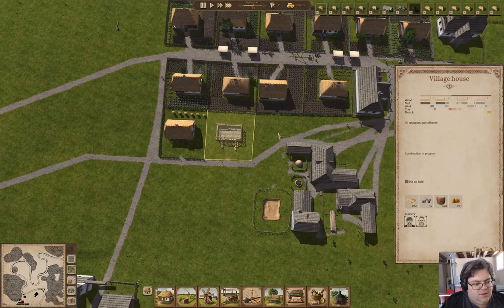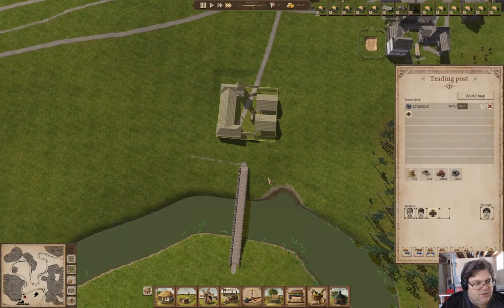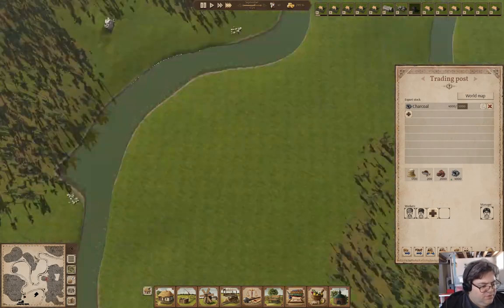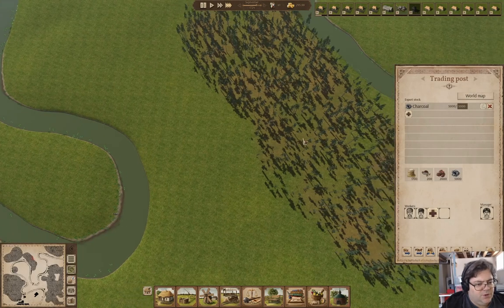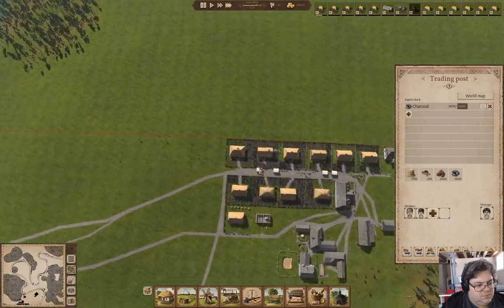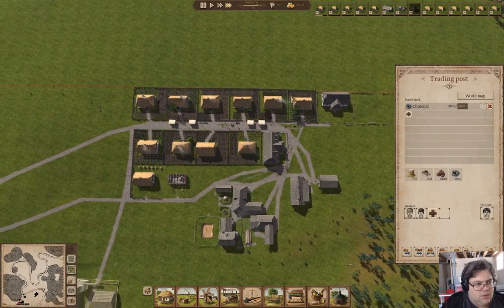This is getting built. Are we finished with the trade wagons now? Yeah, I think we are. That got us positive on the cash again. We have a couple of unemployed types — that's fine.